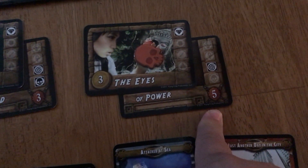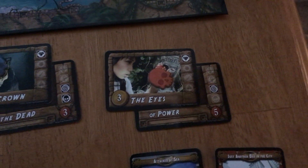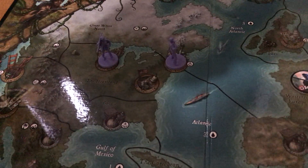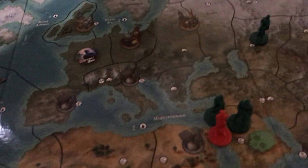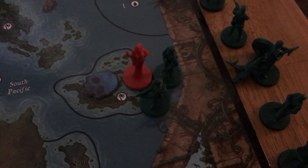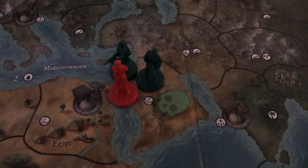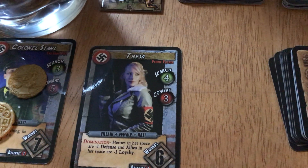Our heroes are in major cities because last round I sold some treasures and earned fortune. Boss Nazis are always chilling on a treasure space, so when you try to collect those treasures you have to take out the bodyguards first, then attempt to take out the boss Nazis. You also have to go through dangers in order to find a treasure.